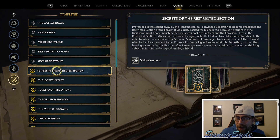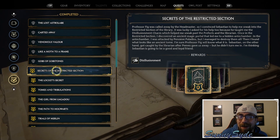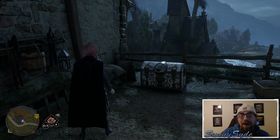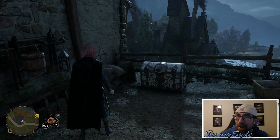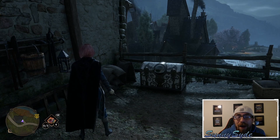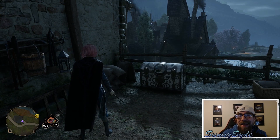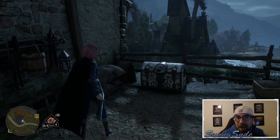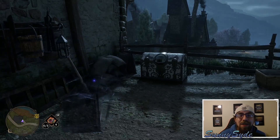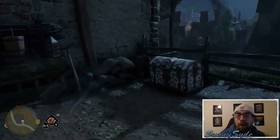You're going to learn a new spell called Disillusionment. All this spell does is basically make you invisible. When it comes to this chest it kind of makes sense — at the front of the chest you see a big huge eye. The eye is looking for anybody coming around, and the second it sees anybody it locks its contents, so if you make yourself invisible it won't be able to see you.